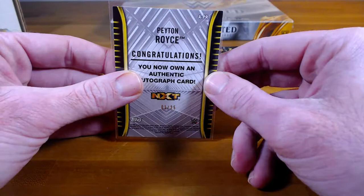Cards: Triple H, Billie Kay, Alistair Black — sketch card or canvas, I forgot what they call it — Naomi, and our auto: Undisputed Era, Kyle O'Reilly, 39 out of 199. Going to me — I think that's my first hit, my first auto. Base cards: Triple H going to Dean, Billie Kay going to Jason, Alistair Black to Randy, and Naomi going to Josh.